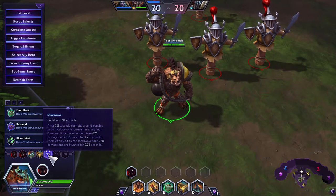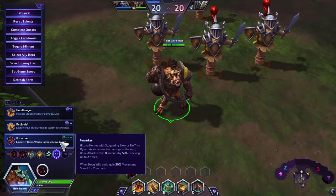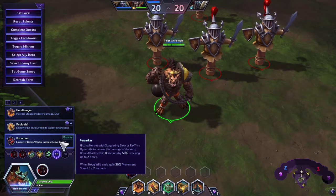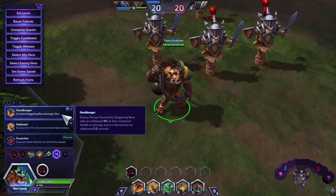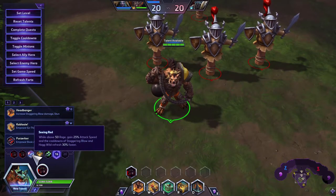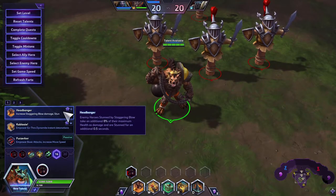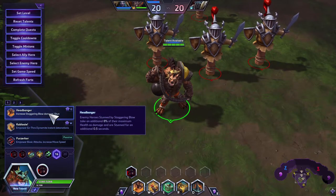At Level 16 grab Ferserker — it does a lot more damage with Staggering Blow's cooldown reduction, getting two stacks of 50% extra damage, and when Hog Wild ends you get the extra move speed to chase enemies. Grab Headbanger if you don't need the chase but want to deal more damage — it's very effective when you're hitting enemies against terrain and can peel tanks quite nicely. Ferserker or Headbanger is situational.